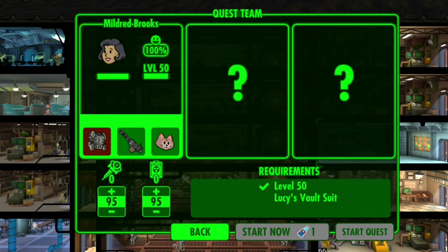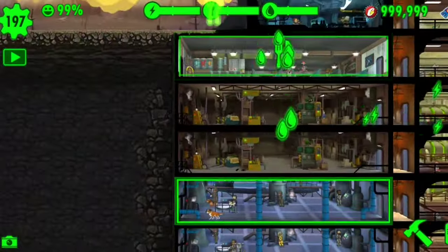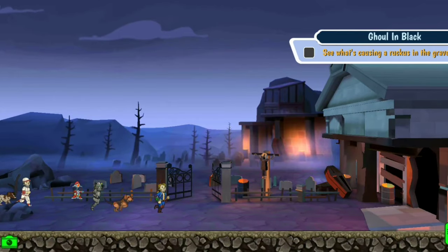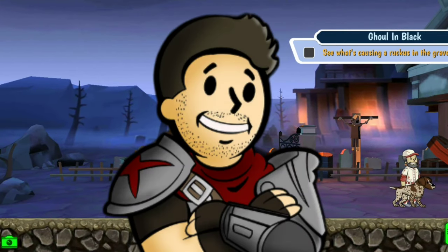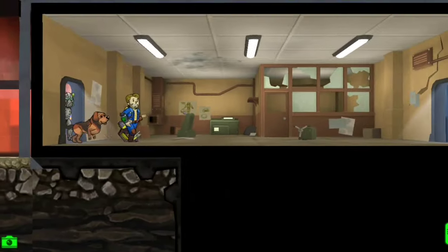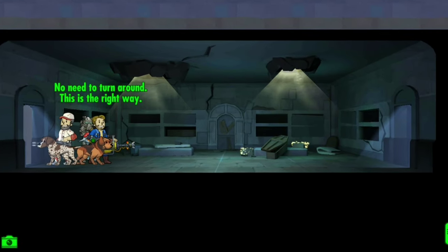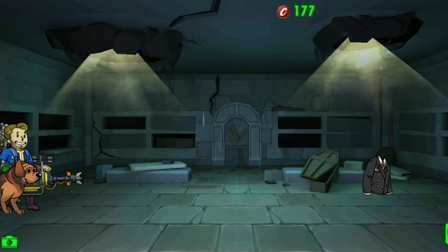We'll get Mildred — oh, we can only use someone with Lucy's vault suit. You only need one of them, not all three, so that's pretty cool. I lied about recording live — look how cool this place is! I love the vibe and atmosphere, it's so dark. You can see a degenerate on a cross. There are coffins just like the scene from the show. And we've got a new room — it's like a crypt, really eerie, with lights coming down from the top. I really like the atmosphere in here.